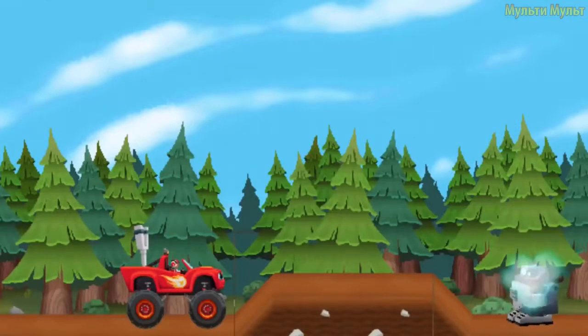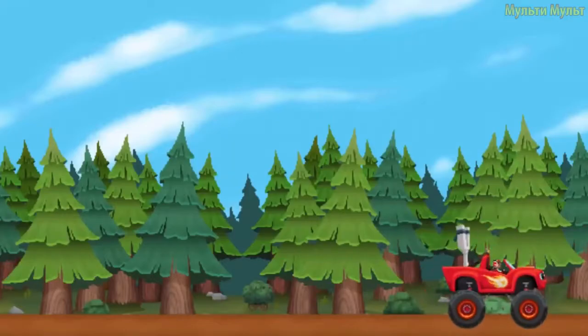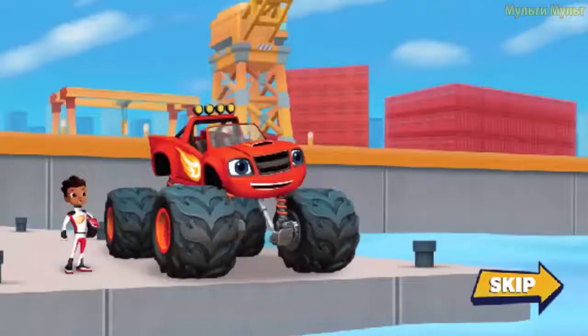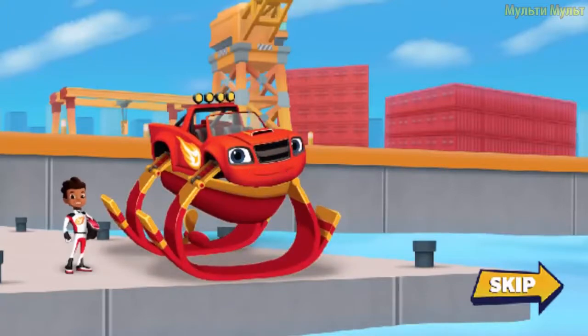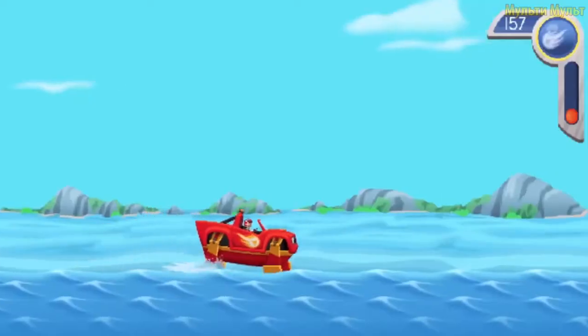Look, there's a blocker bot in our way! We splashed the blocker bot! Uh-oh, another blocker bot. To aim the slingshot, tap and hold down your finger. Try aiming lower! One more blocker bot to go. I think this is the last blocker bot. All right, good aim! Now let's grab that wrench.